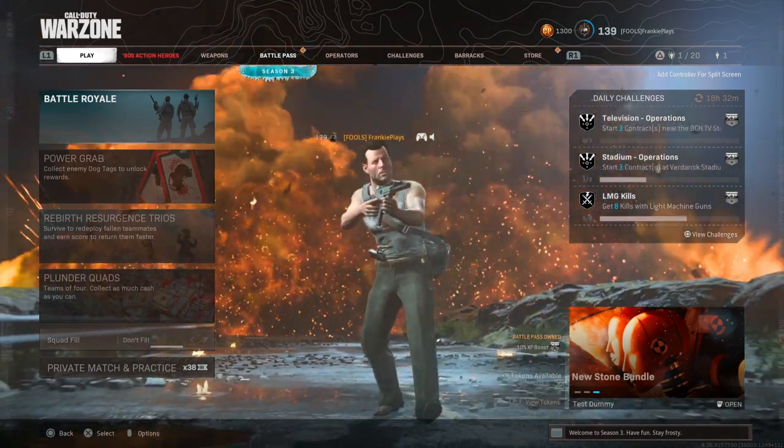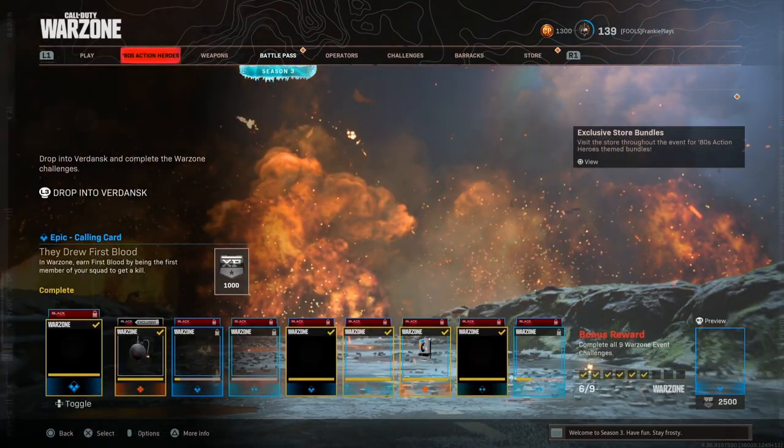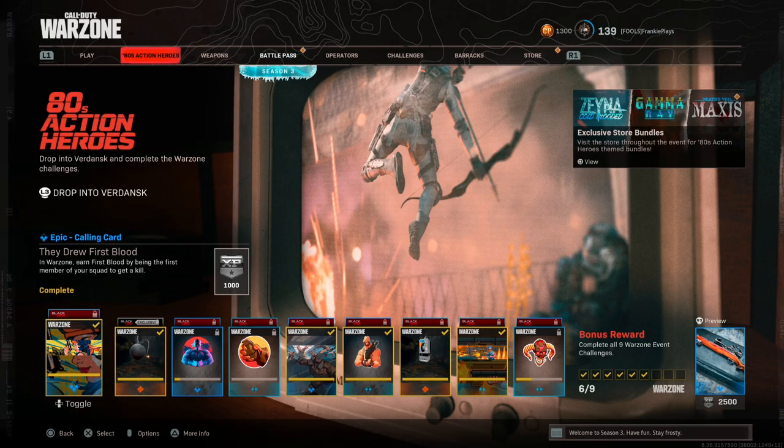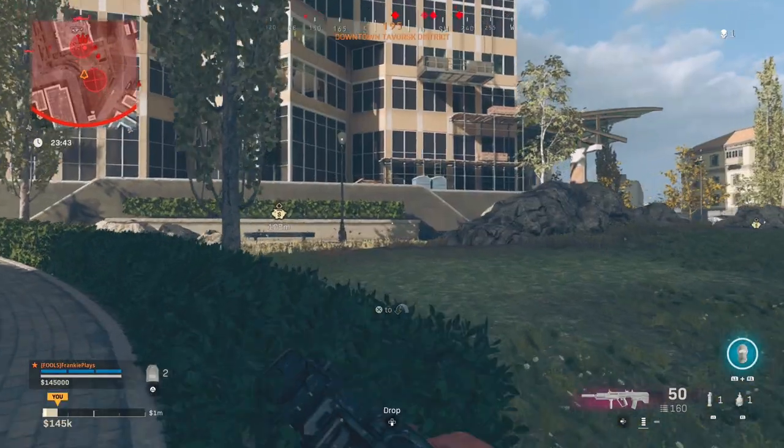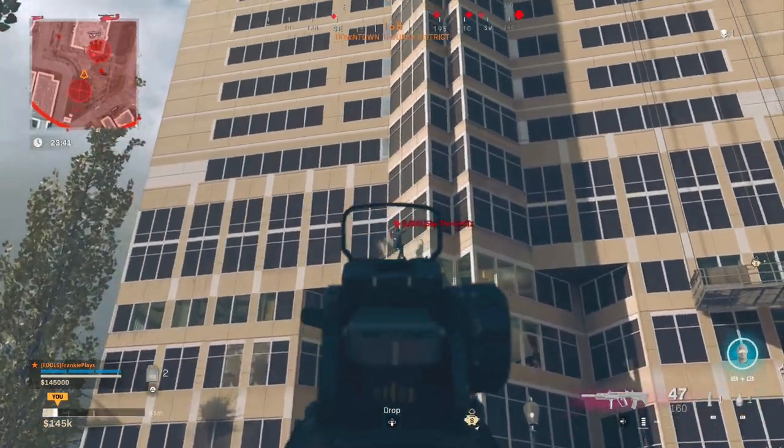Hey guys, my name's Frankie and today we're going to be taking a look at how to easily complete all of the challenges in the 80's action hero event. You can basically do all of the challenges in Plunder except for the power grab challenge.